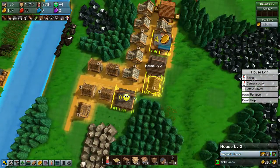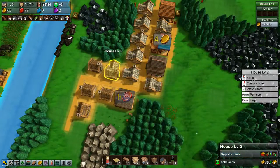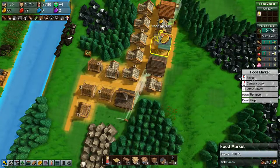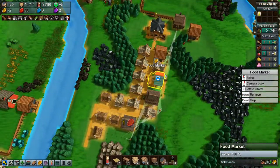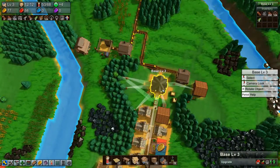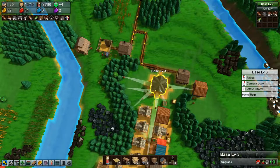We should upgrade our houses. So 32 of 40 — 33, 34, 35, 36. We need to upgrade the base, which we can do pretty soon. We just need a bit more cloth.